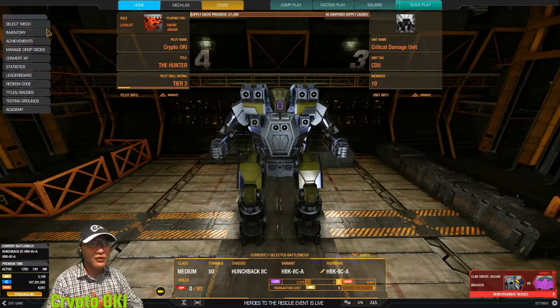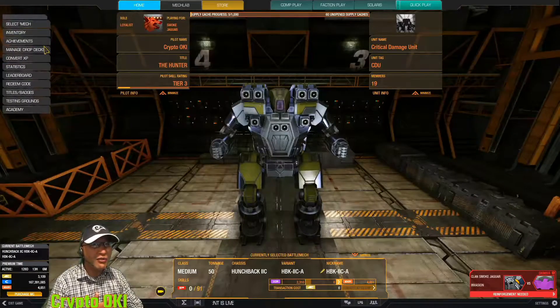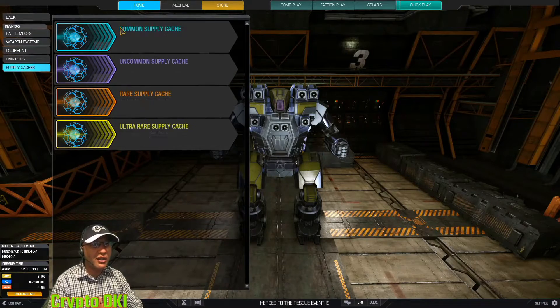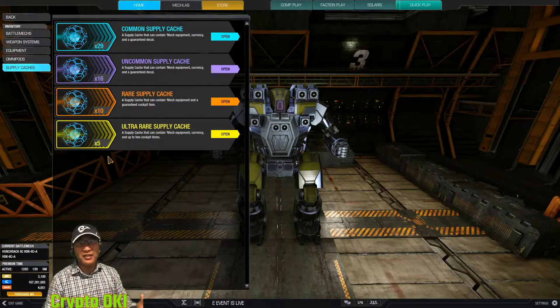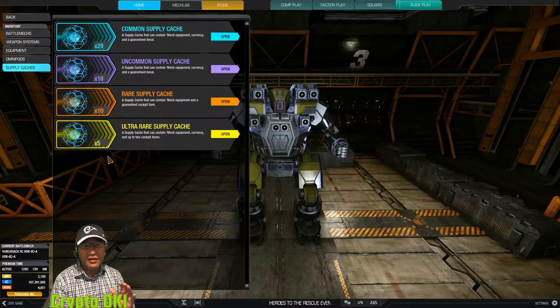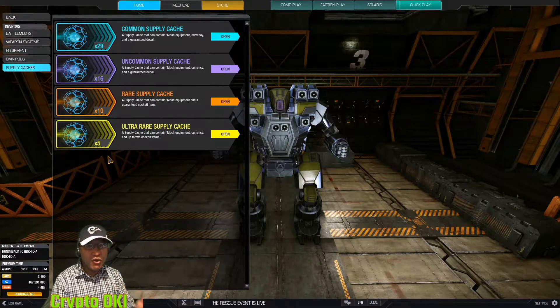Let me show you my inventory. I no longer care about supply caches - I haven't opened one in months. It's probably one of the dumbest things I've seen in online games. If you want to do microtransactions, do not use MWO as a model - it's horrible. First of all, it's so expensive.